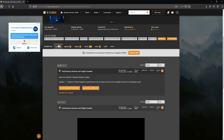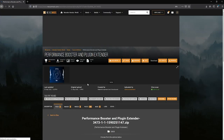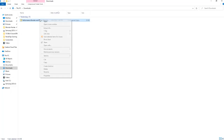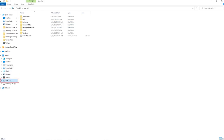Go to the file tab of the performance mod page and go for the manual download. Next, hit the slow download button, and after it's done, head to the download folder on your computer. After extracting the downloaded file, navigate to the native PC folder for the Monster Hunter World game. We do this by going to our C drive.